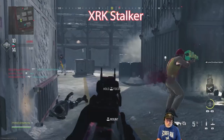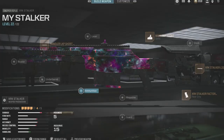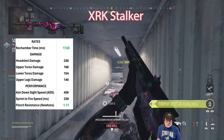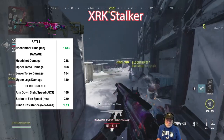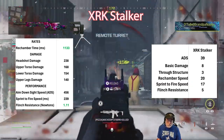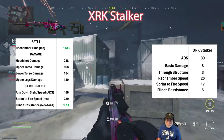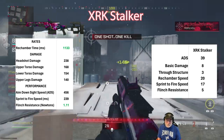Let's take a look at the Stalker. There's the configuration I used. It is the fastest in terms of rechamber and has awesome flinch resistance. Great damage for the Stalker. Sprint to fire speed is excellent. The scores are on the high side for ADS, rechamber, sprint to fire, and flinch resistance.